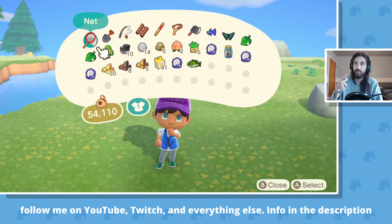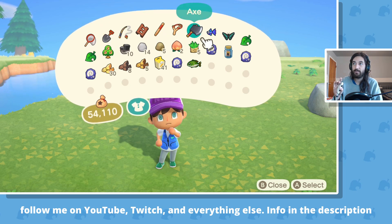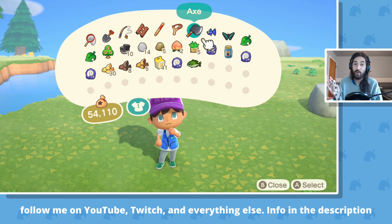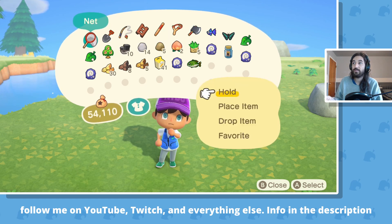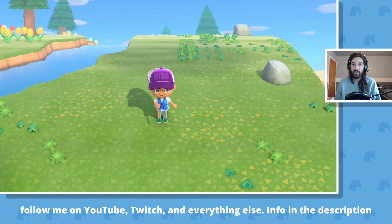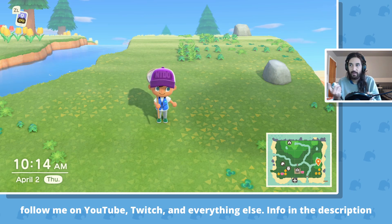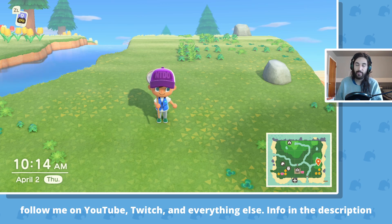So in my pockets, this is the way that I arrange my tools. You don't have to do it this way, but in the first row, the first slots, I put my tools in the order that I want them. Because when you equip something and you're cycling through with the buttons under your joystick, it goes in the order that you have them in your pockets.